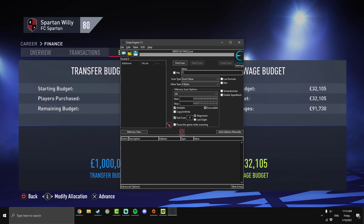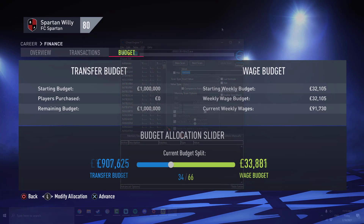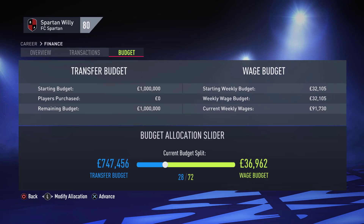Now type in whatever number your transfer budget is — mine was $1 million. Just hit First Scan and it will search. It only found about 200 results, which isn't too bad, but we can narrow it down even more.